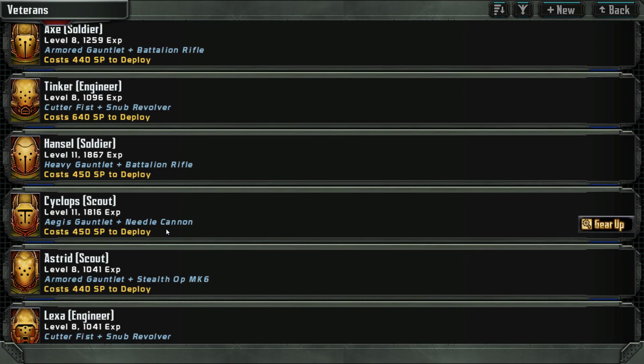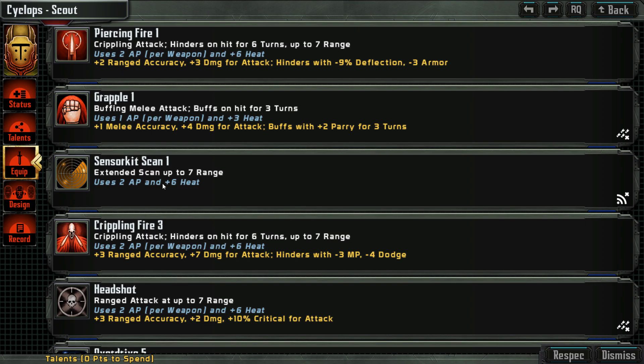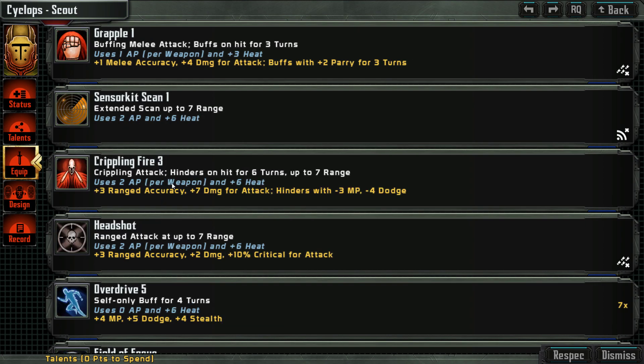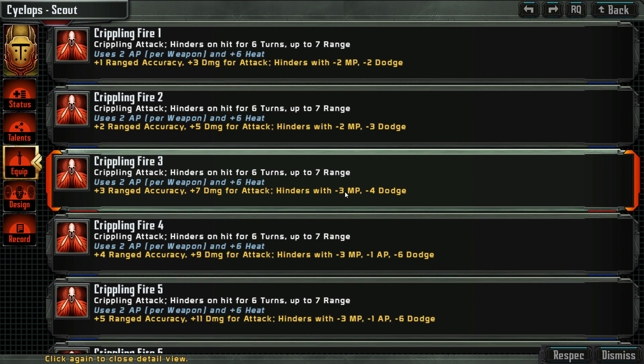I have changed something — we need more of a runner-type scout here to get in, because we need to get to some kind of elevator. I'm not certain where it is; we couldn't really get the information during our last run in there. What I changed: I respecced the talent and we don't have the headshot now, but we are using crippling fire on three, which reduces the Xenos' movement points by three points.